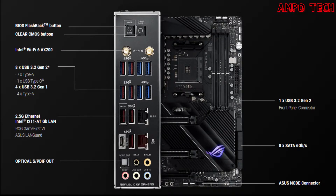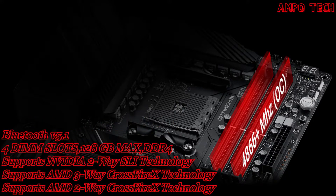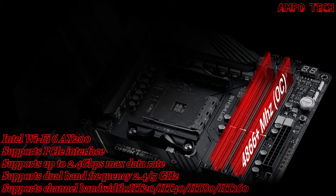The ASUS ROG Crosshair 8 Dark Hero motherboard features an AMD X570 chipset. For memory, it has four DIMM slots with a maximum of 128GB of RAM, supporting DDR4 memory speeds starting from 4866 OC.